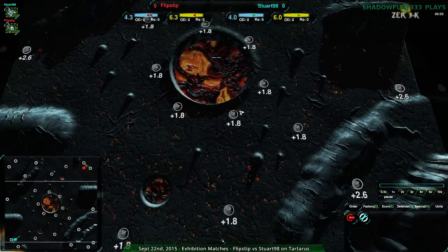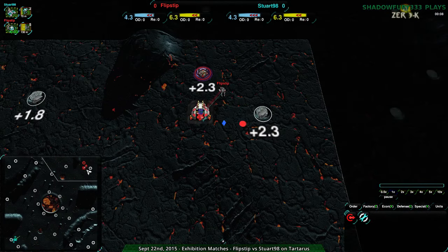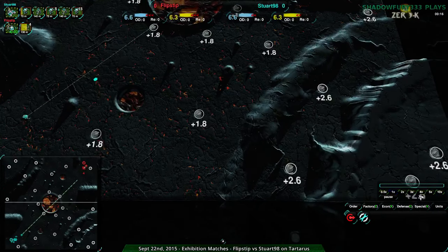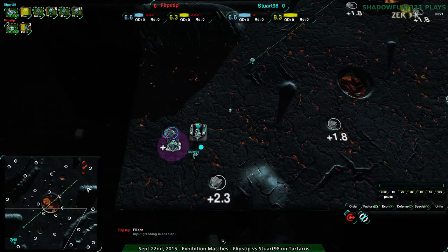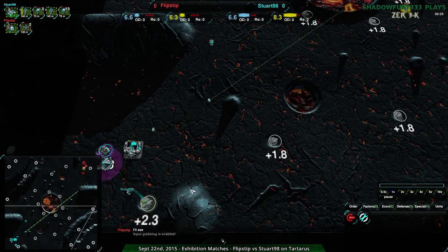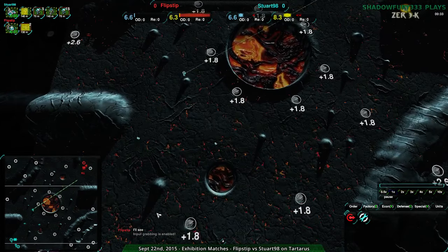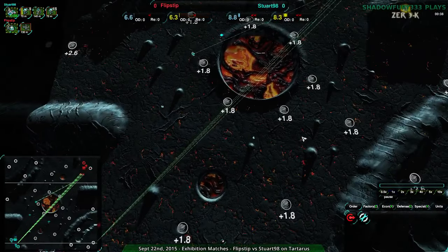We're on Tartarus, which as far as Factories go, supports Spiders probably the best, but neither player is going for that. Flipstep is going for Light Vehicles — wants to attack very quickly — while Stuart is going for Shieldbots. I'm not sure if they're going to try to Terraform up to this area or not. They're going for a much more aggressive strategy than I would personally go for. I like to expand on this map quite a lot, because the southeast section is awesome to have if you're playing Spiders, but they're not playing Spiders, so there's no point dwelling on that.